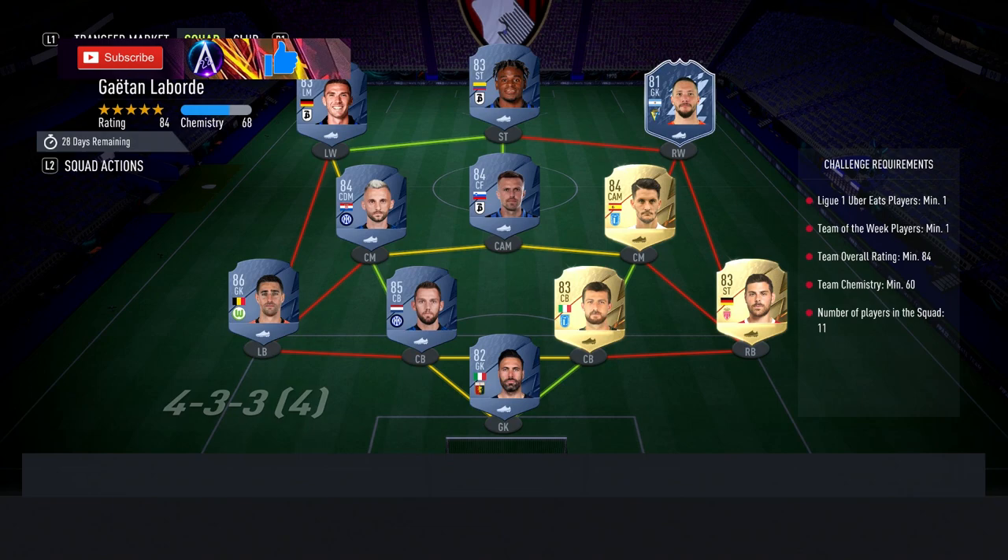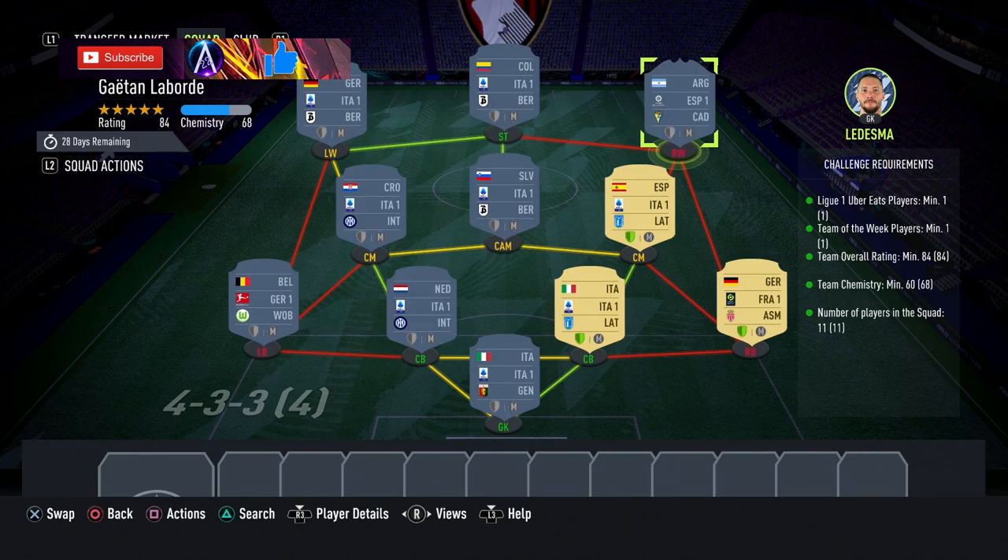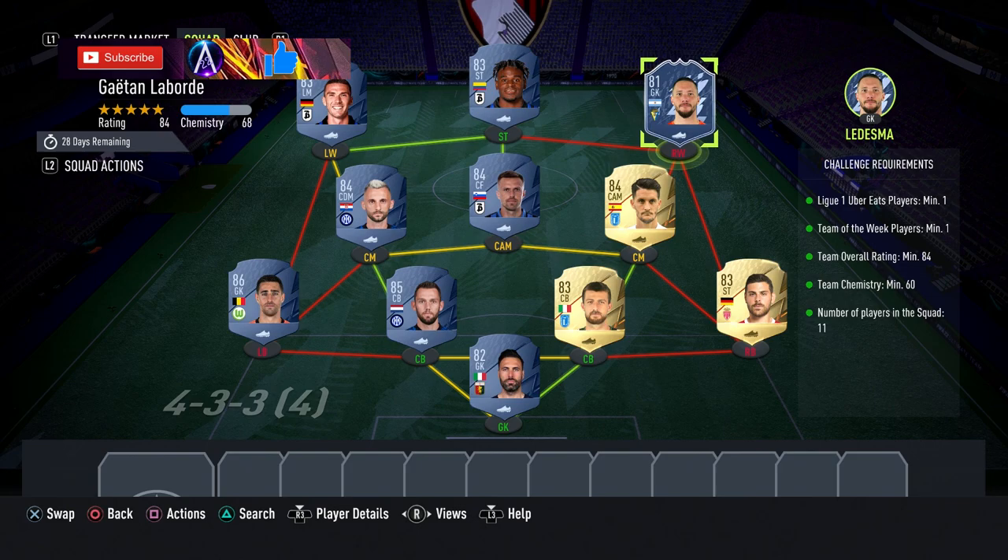For the 36k you need this team: a Ligue 1 player, a Team of the Week player, and an 84-rated — but 60 chemistry — so you get a couple of flexibles in. I've gone for an 81-rated inform. There are a few 81-rated informs that have gone into packs right now that are basically just above discard, so worth having a look. Ledesma is one of those — he's literally just gone into packs.